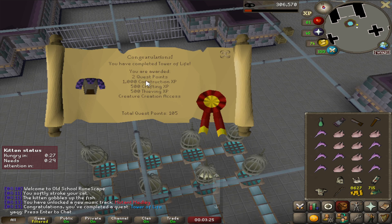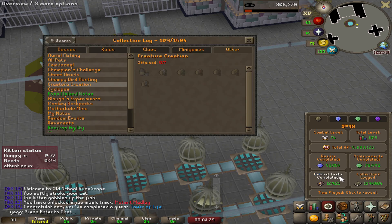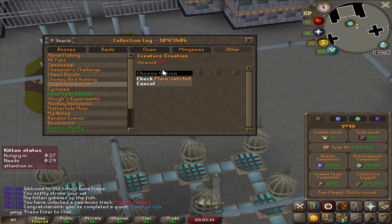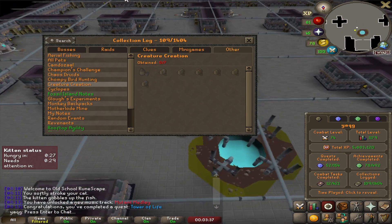Tower of Life completed. Why would you do this quest? Let me tell you — the Collection Log has a Creature Creation section with 7 slots in it. Weird items, very weird, but this should be quite easy slots.